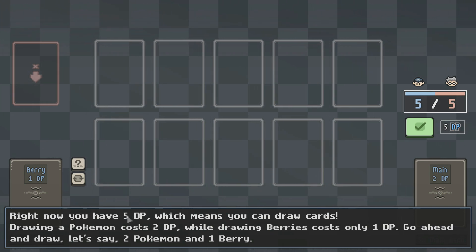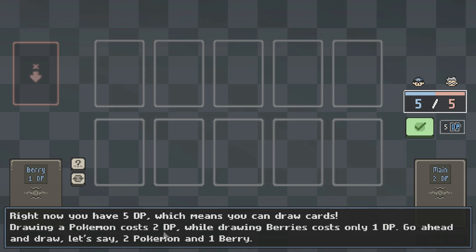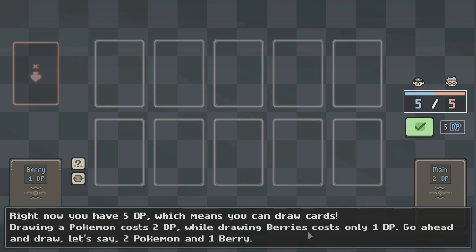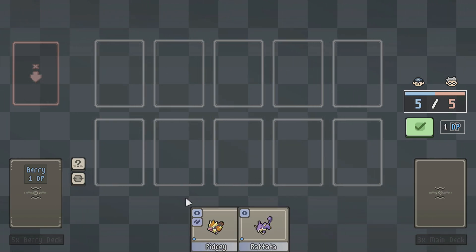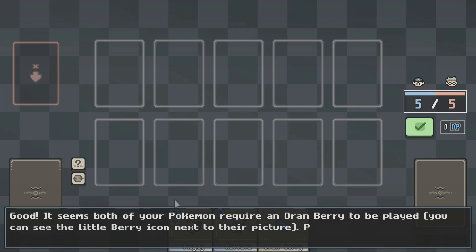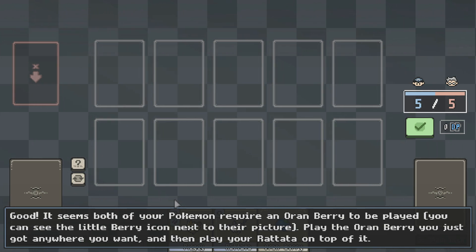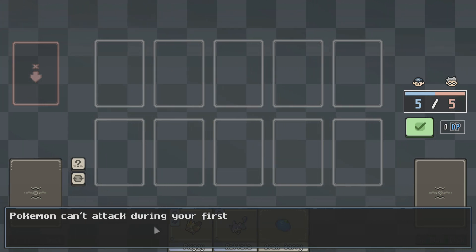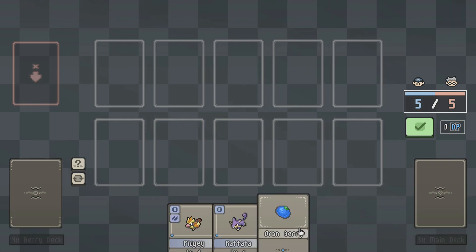So I have five DP. I can draw cards. Drawing a Pokemon costs two, and drawing a berry costs one. So they want me to draw two Pokemon and a berry. This is Pokemon, and this is berry. Good. It seems both of your Pokemon require an orange berry to be played. You can see the little berry icon next to their picture. Play the orange berry you just got anywhere you want, then play a Rattata on top of it. Pokemon can't attack during your first turn, so once your Rattata is played, click the big green button to end your turn.